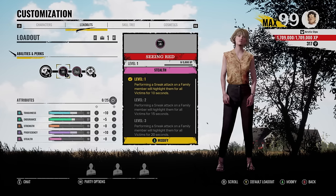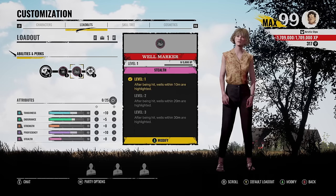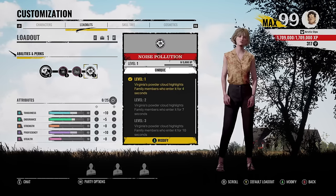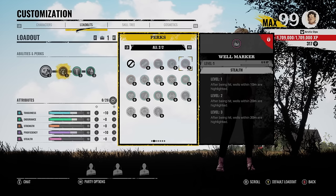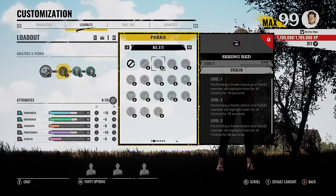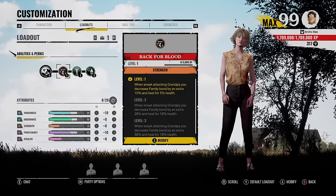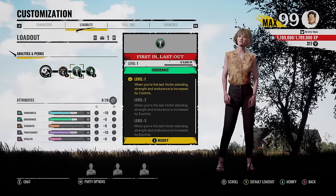So what we're going to do today is each game we play we're going to be rocking a new set of perks. For game one, we're going to have Seeing Red, Well Marker, and Noise Pollution — so wells will highlight every time we get hit, every time we sneak attack a family member they will be highlighted, and every time a family member enters our cloud they will also be highlighted.